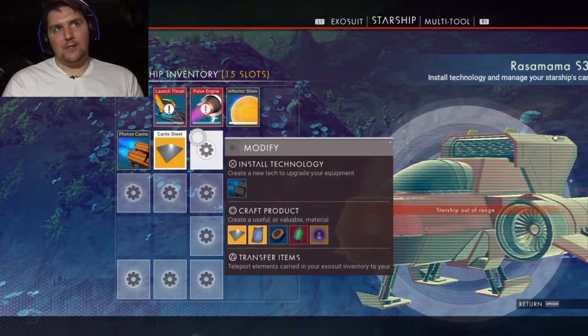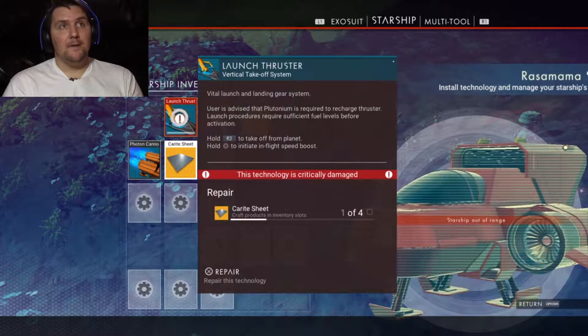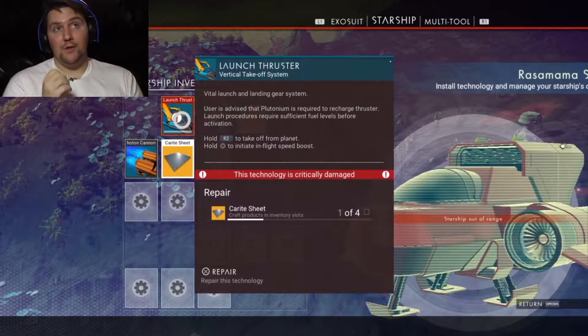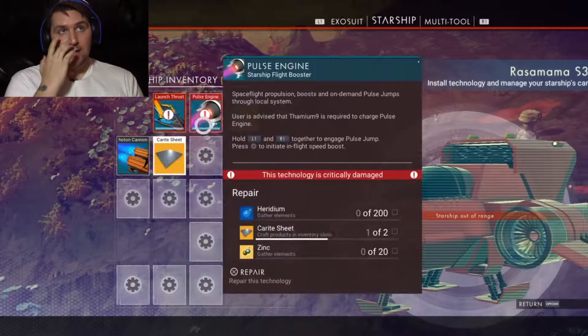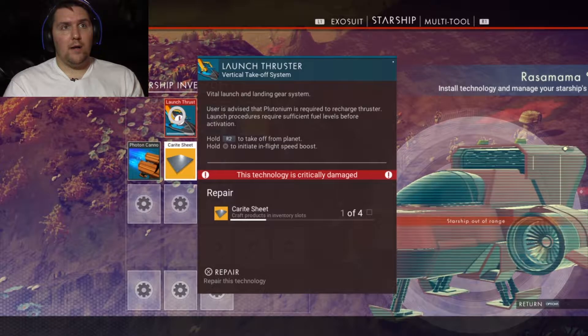The first thing I noticed is that the planet looks really cool — very alien-type. But when I went into the menu, it is very Destiny in style. This is exactly what I remember from Destiny: you go into your menu, you get all these little blocks, and when you hover over one, another little menu pops up. It looks and feels exactly like Destiny, even the notification sound it makes. They'll probably tweak that in future updates.